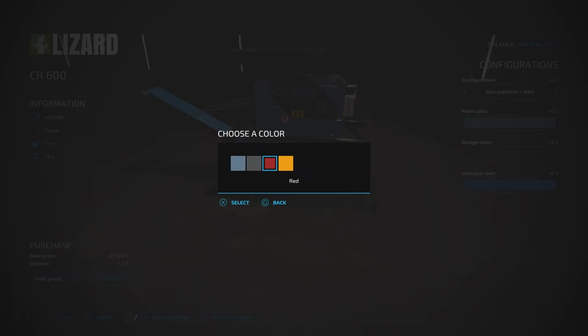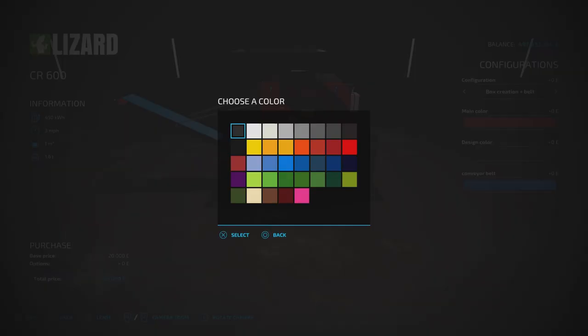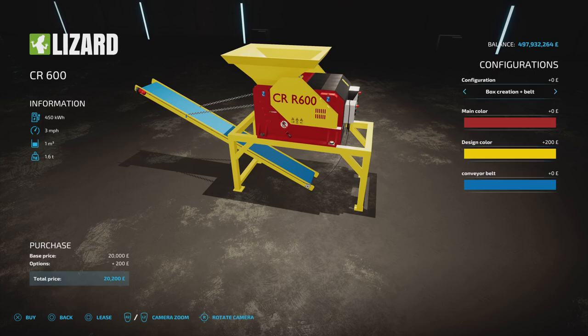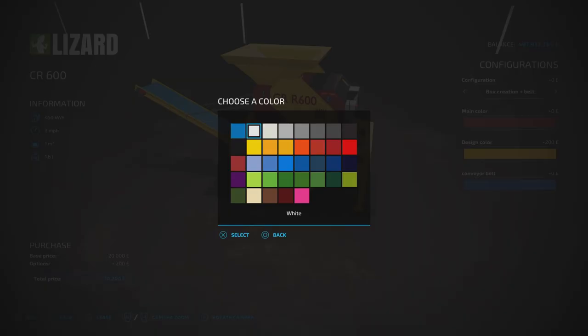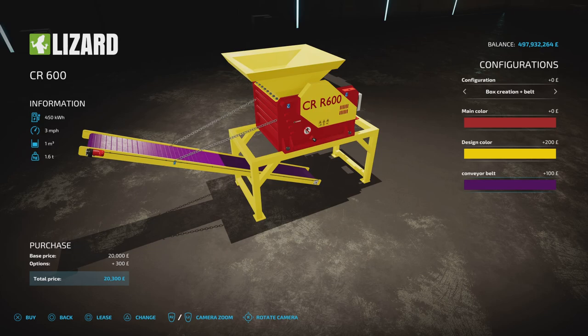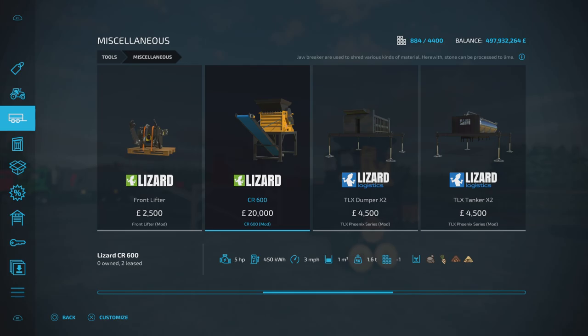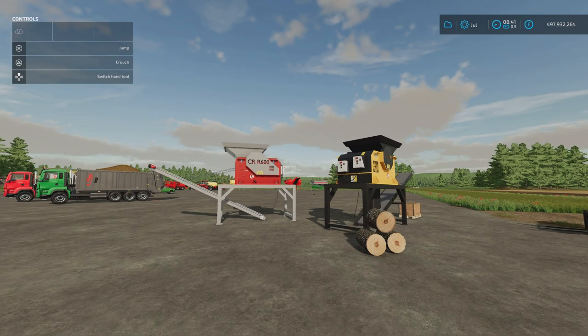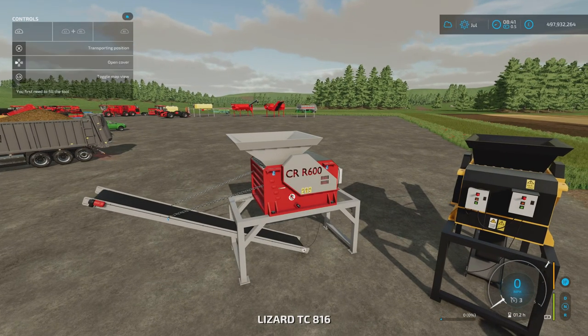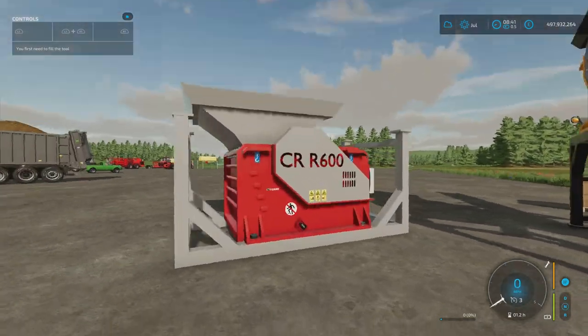You can change the main colour to one of four options, design colour, and conveyor belt colour. It says 1,000 litre capacity for the hopper. As far as transport goes, you get into the vehicle, press L1 top left for transport position, and press X - it folds away. If you can get a forklift under it, I used the big bag handler from the John Deere bag handler mod, which worked perfectly. It will go onto flatbeds, low loaders, bale trailers, and it will strap down for transport.